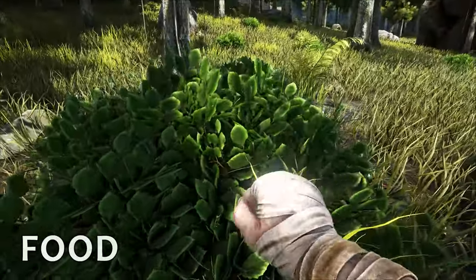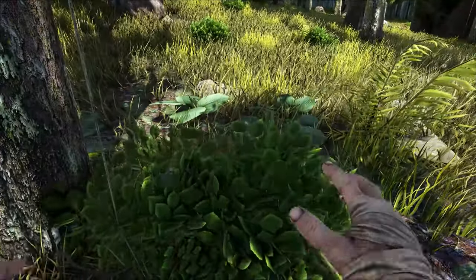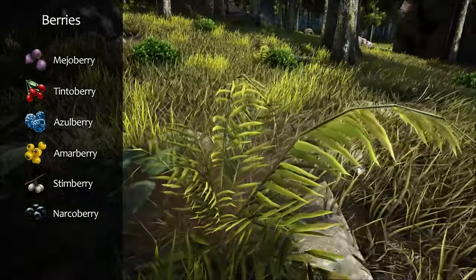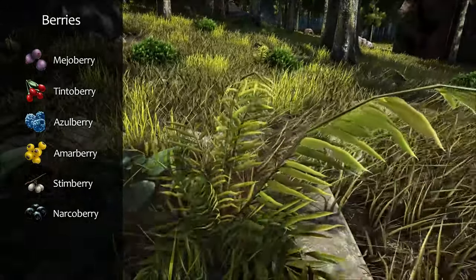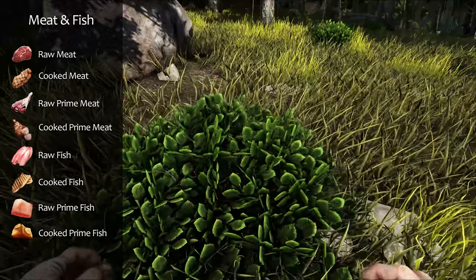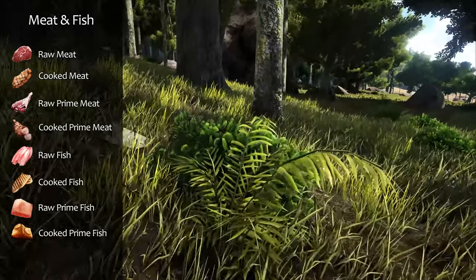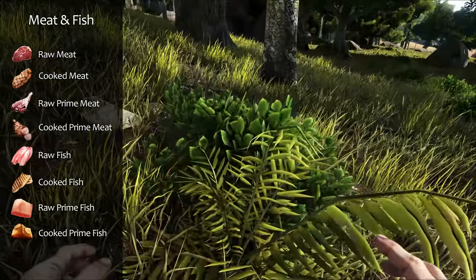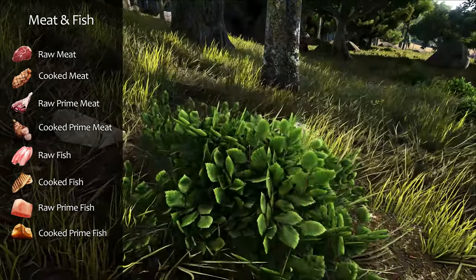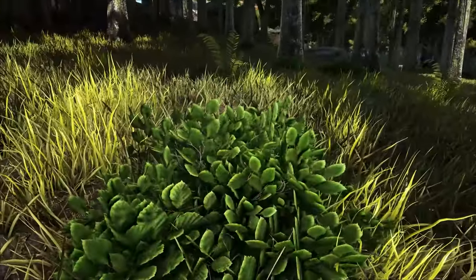Maybe you thought that collecting food should be the very first thing you do when you spawn, but the reality is you're usually not going to need food for a day or two. And when you do need it, collecting berries will be pretty easy. It's easy in the early game to survive on berries alone, but as you get into the higher levels, you're going to need meat or fish. After you craft a flint spear or stone hatchet, it's easy to kill dodos, fish, or other passive dinos and cook up their meat in a campfire. Cooked meat will be your staple food for some time to come, at least until you can make complex food recipes in the cooking pot later.